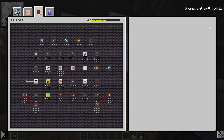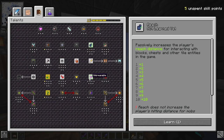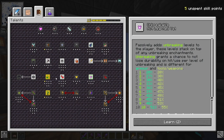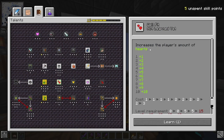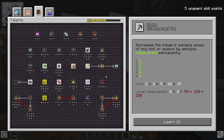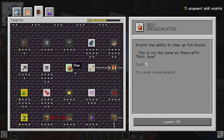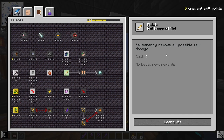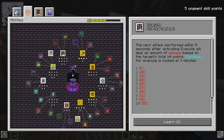Now we have five unspent skill points. The question is what should I use them for? I have a lot of possibilities. There's Well Fit, which increases our amount of hearts. Stone Skin, which increases knockback resistance. There's stuff like Haste, or something really expensive like Step, which basically makes it so we walk up single blocks like stairs. And there's also Elwidge, which permanently removes all possible fall damage. We could also upgrade Dash, get Hunter, and other things.